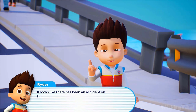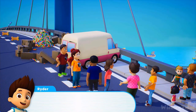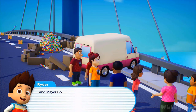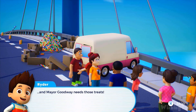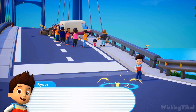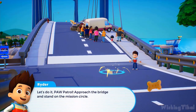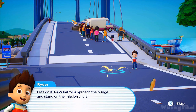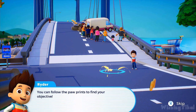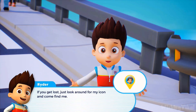It looks like there's been an accident on the bridge, and there are treats everywhere. PAW Patrol day will be starting soon, and Mayor Goodway needs those treats. We need to clear up this mess so the festival can continue. Let's do it, PAW Patrol. Approach the bridge and stand on the mission circle. You can follow the paw prints to find your objective. If you get lost, just look around for my icon and come find me.